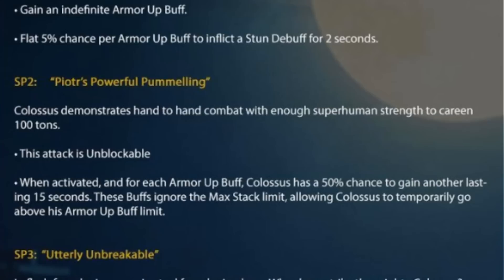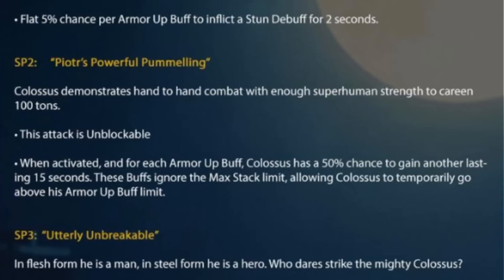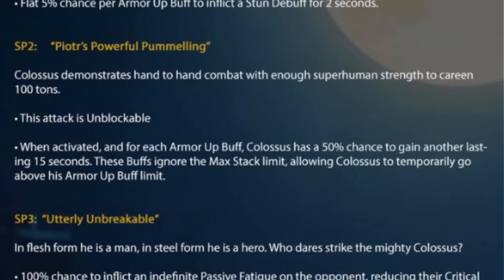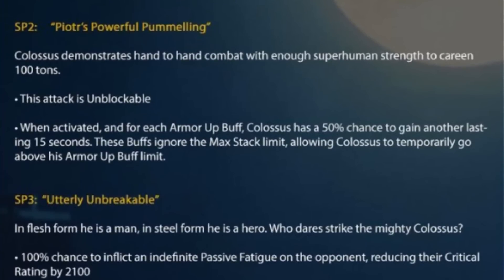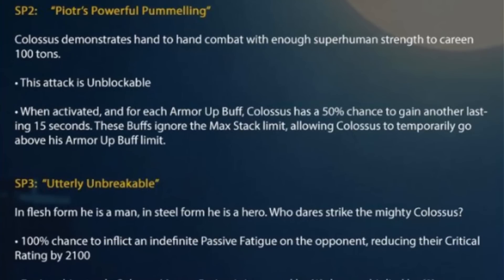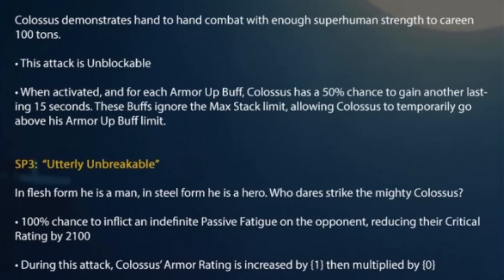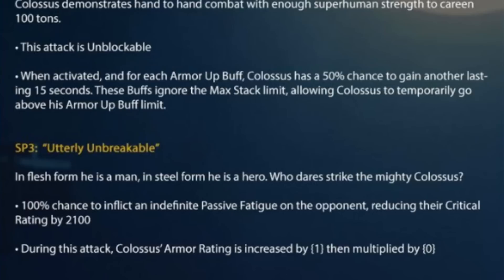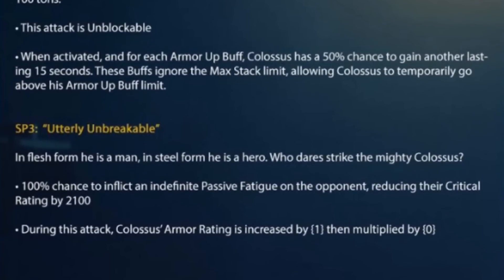Especially because this is on the SP2: Colossus demonstrates hand-to-hand combat with enough superhuman strength to careen 100 tons. And then the SP3 says 'in flesh form he's a man, and in steel form he's a hero - who dares strike the mighty Colossus?' Some of the special attacks are really positive for armor up buffs. Even off the L1, you get an indefinite armor up buff - like a permanent buff. If you can spam them to build up your critical damage rating, that is going to be insanely good.